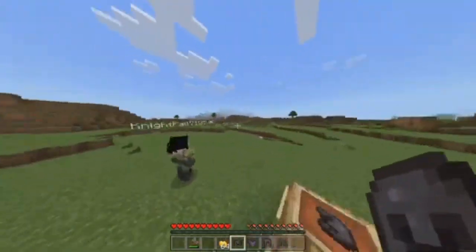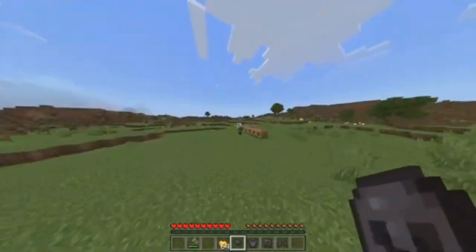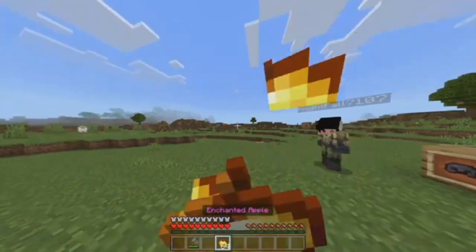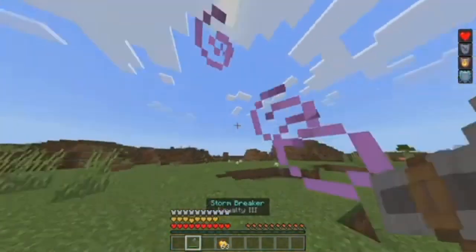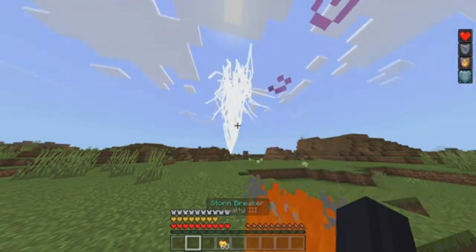You can't see the purple effect — it's kind of broken because of the Stormbreaker mod. But if I put it on and use the enchanted golden apple, I can still use it without taking damage.